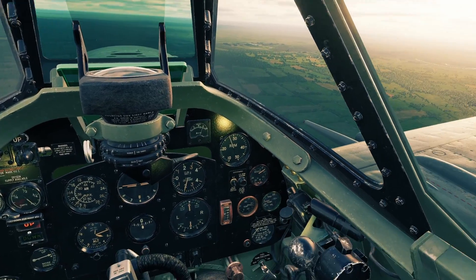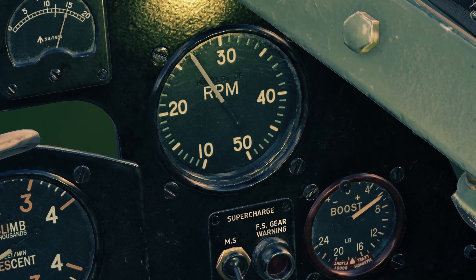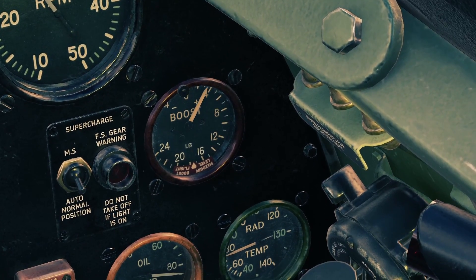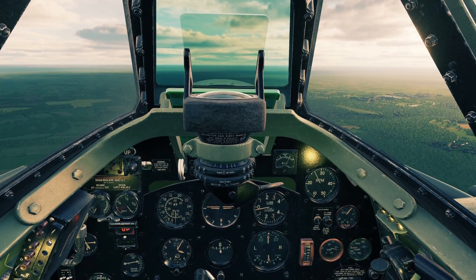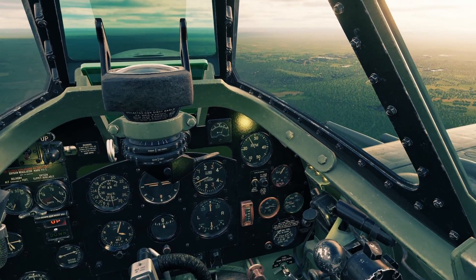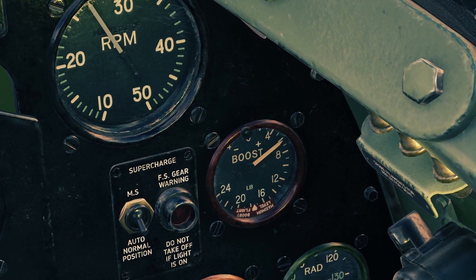If you're just cruising around, you want to have the RPM around a little bit past 2500, and you can keep the boost at around plus four. The maximum continuous setting — that you can just keep on and not worry about the whole flight — is the same RPM, a little bit past 2500, and a boost of plus seven.